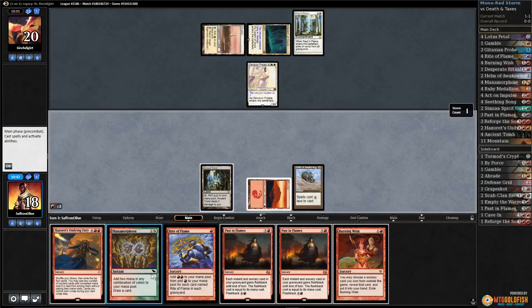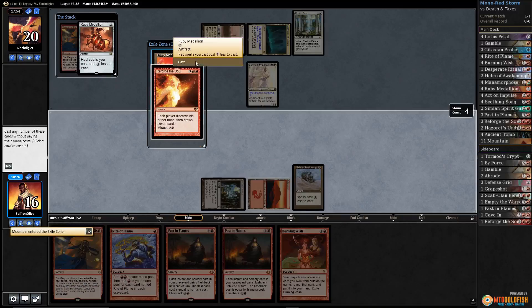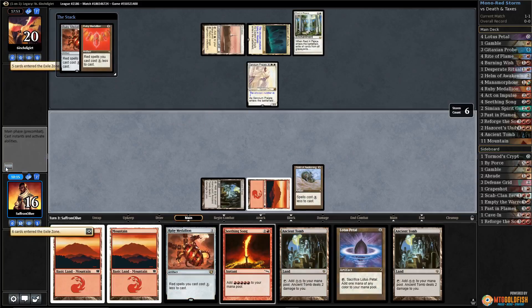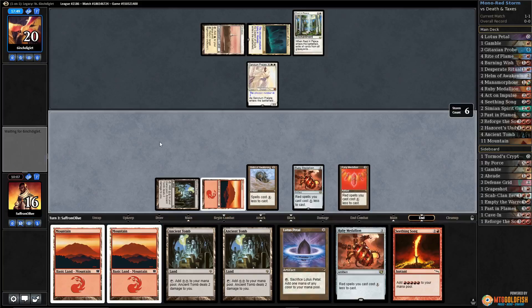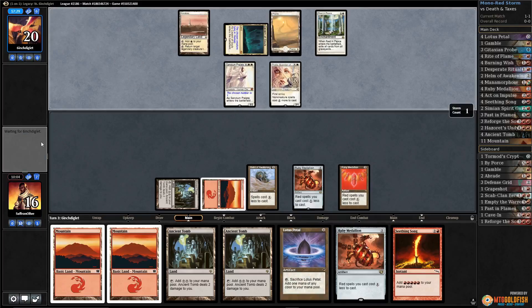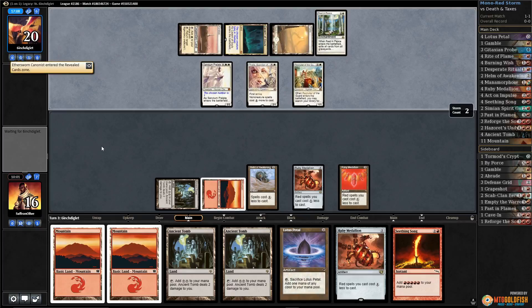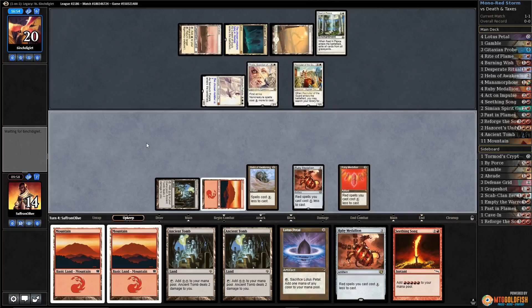There's a mountain — I think we've got to go for it. Mana Morphose, add red — that's a good draw. Mana Morphose, add red, Hazoret's Undying Fury, Medallion, Medallion. I guess we Reforge the Soul — we're gonna need Lotus Petals to keep going. We lost all of our card draw. Pass the turn — opponent also has a full hand. There's Thalia, which is annoying, but we have so many cost reduction effects so our stuff is still super cheap. Opponent is probably tutoring up another disruptive piece.